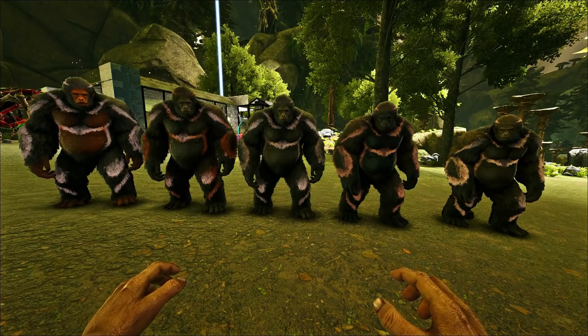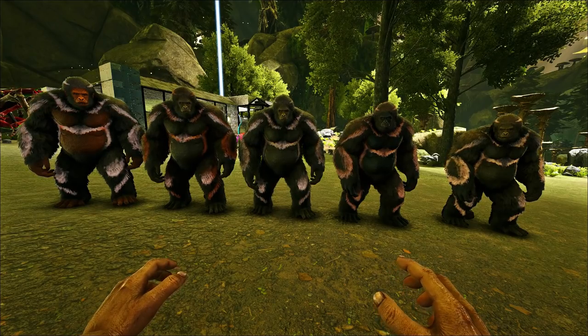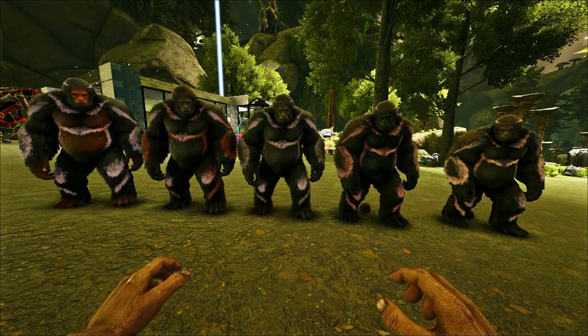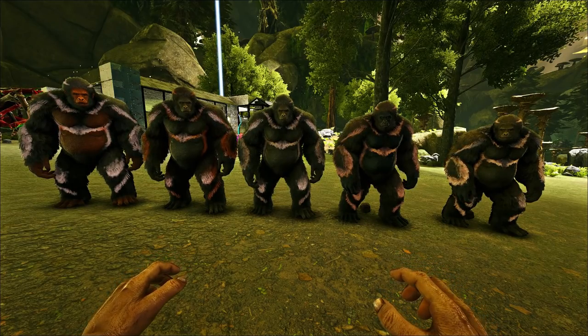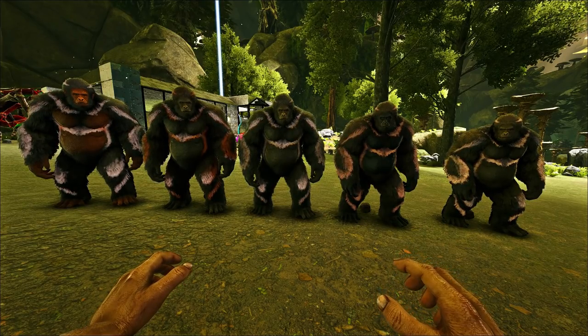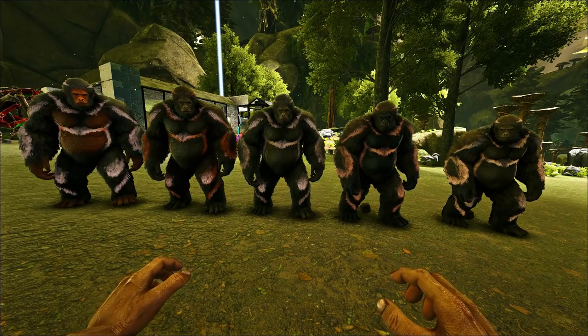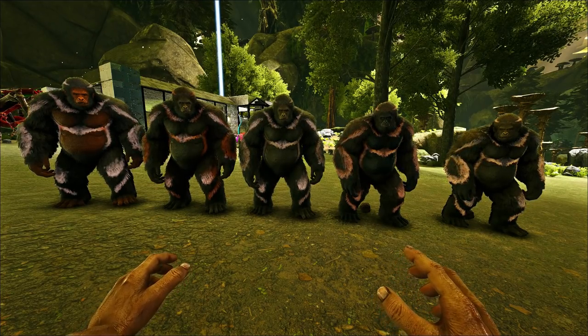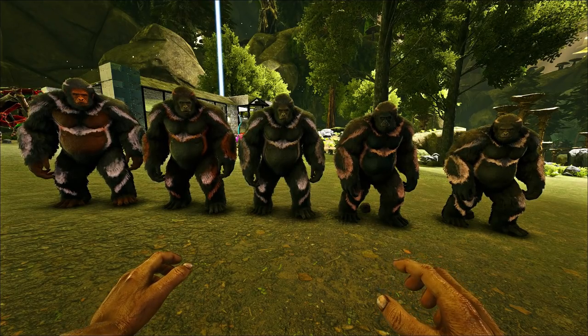On top of the model update, they got an animation update and a sound pass so they make different sounds — you hear how when it dropped that turret it was just a little bit squeakier? That was part of the sound pass. It's also going to receive an armor degrading attack, so when it fights it'll do more damage to your armor's durability. It's important to note the armor degrading attack will not affect the yeti creatures found in game.